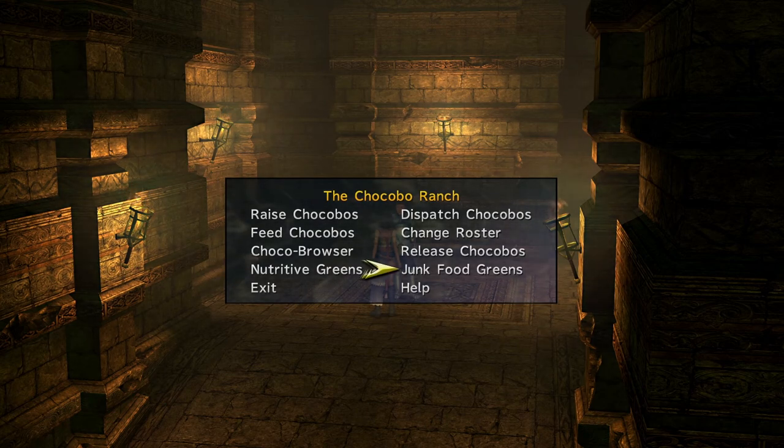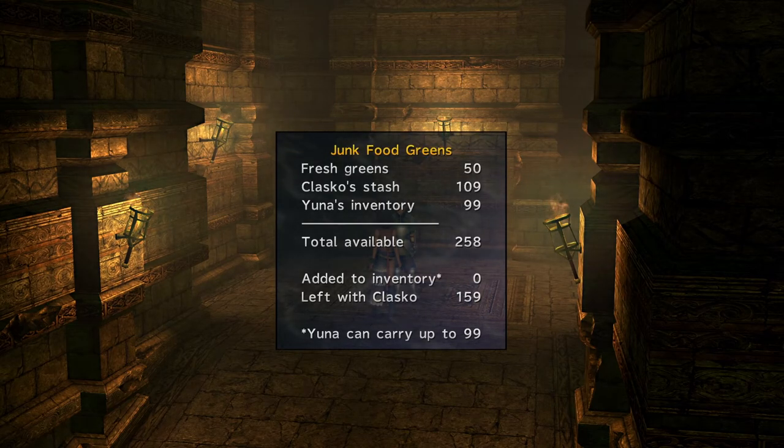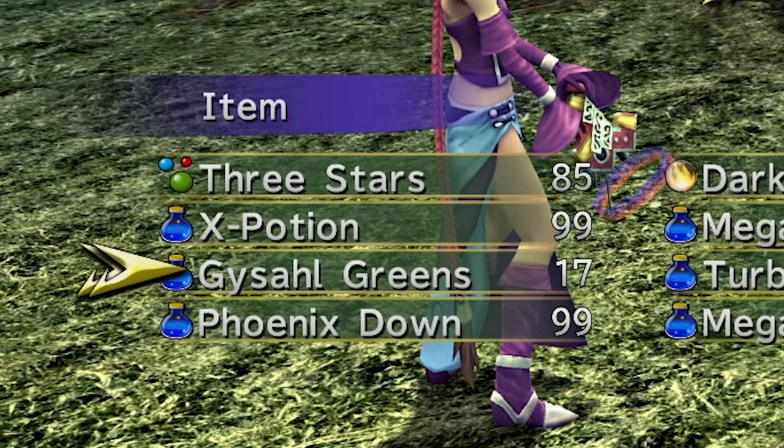Before you set out, check the Junk Greens as well, as these are the ones used to catch Chocobos in battle, specifically the Gizal Greens. Have a good amount of supply — 40 to 50 should do.